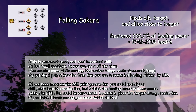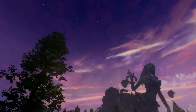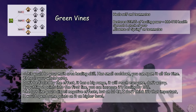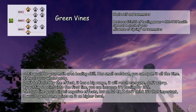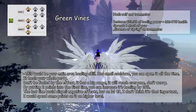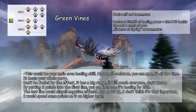Also, the fifth line could be very useful because it gives the target damage reduction — if you think it heals enough, you should switch to that. Green Vines would be your main area healing skill. It has a small cooldown, you can spam it all the time, and it heals your whole party. Don't be fooled by the effect — it has a big range and will reach everyone. By putting 2 points into the first line, you can increase its healing by 10%. The last line would dispel negative effects, but at level 49 I don't think it's that important — I would spend some points on it at higher level.